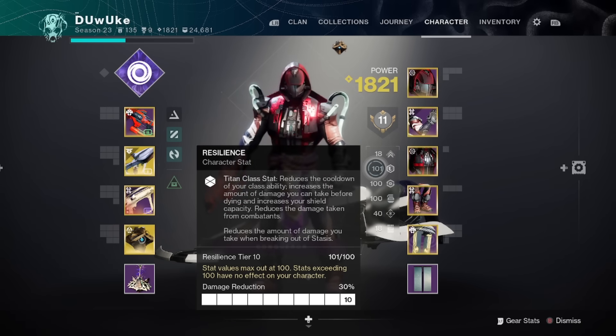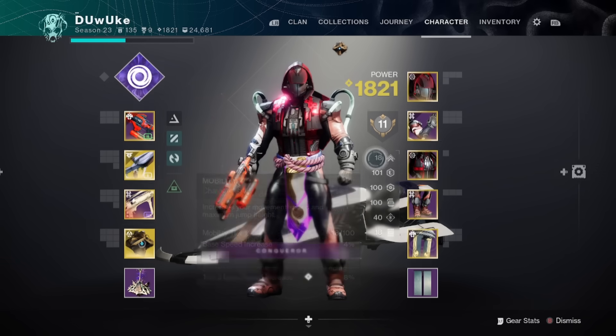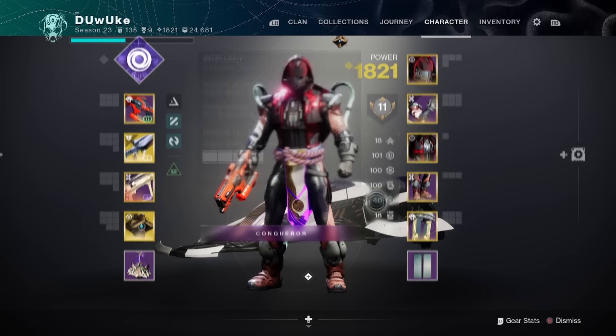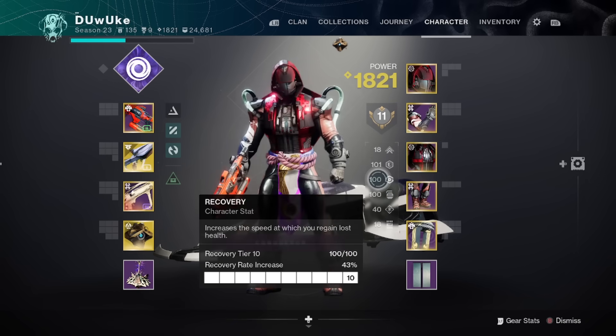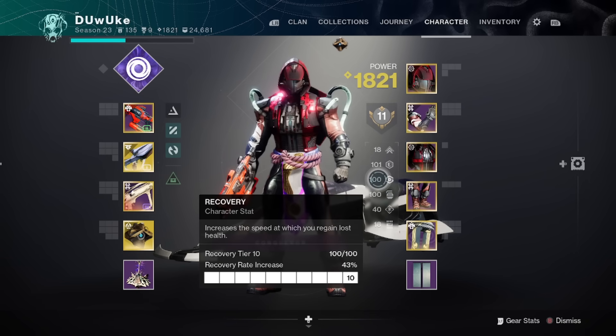We talked about this in the last video and in multiple videos in the past, but just in case you missed it: when you're looking for triple 100 stats, you need to be picking two from the top three stats or two from the bottom three stats, and then one from the other. You can never get 100 mobility, 100 resilience, and 100 recovery, for example, because of the way armor works and the way armor stat splits happen.